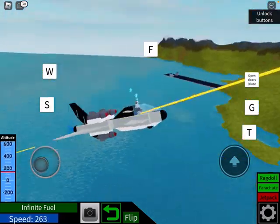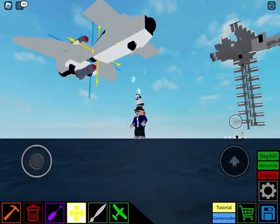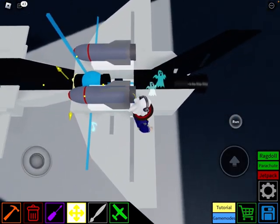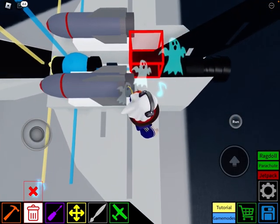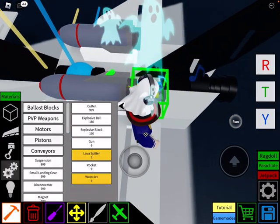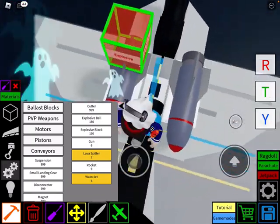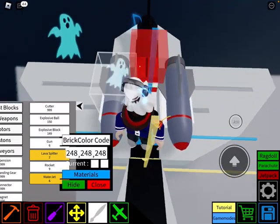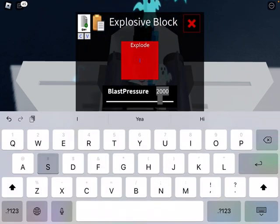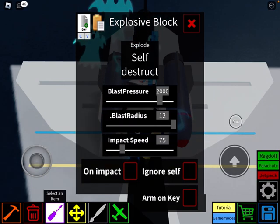For people who like destruction, there's one more addition you can add. Over here on this block, delete it and then add an explosive block. Set it to self-destruct — there, self-destruct.